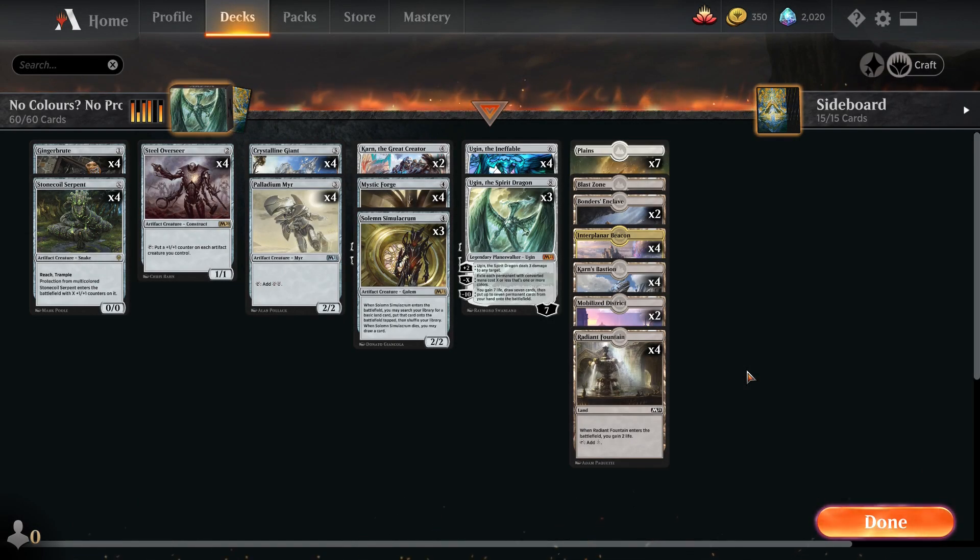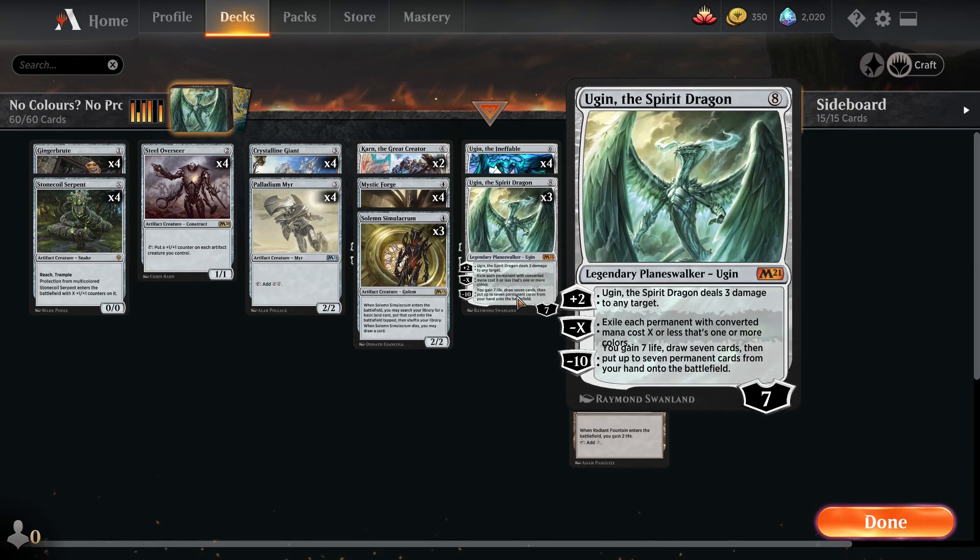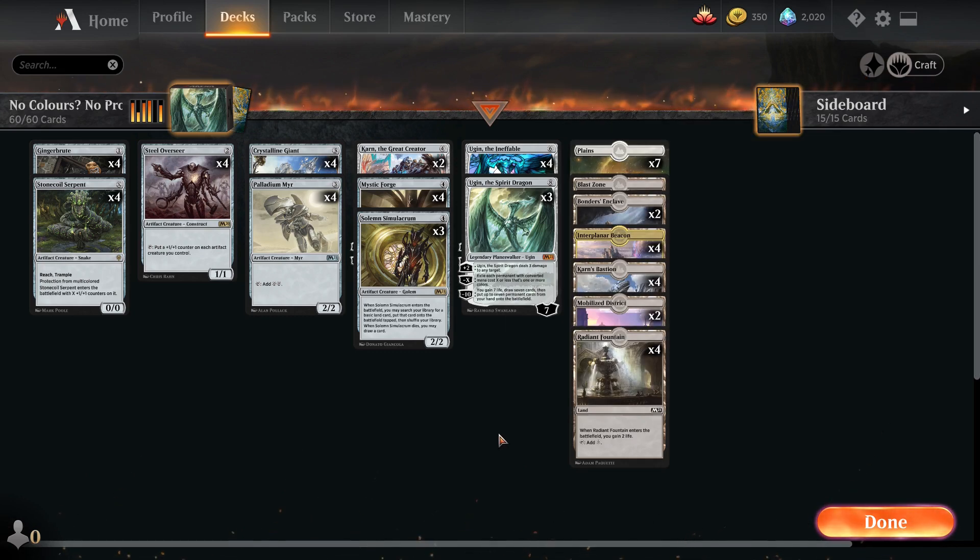G'day everyone, Envy here and we're back with some more MTG Arena today. We're playing No Colors No Problem - a colorless deck, an M21 colorless deck that uses Ugin the Spirit Dragon. We're going to use Ugin's special negative ability to exile each permanent with converted mana cost X or less that's one or more colors. Since all our cards are colorless, it's pretty much a one-sided board wipe, so it's a fantastic card. We're using some brand new cards from M21 that will specifically help us in this deck.